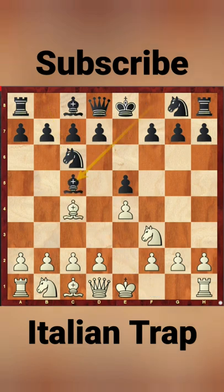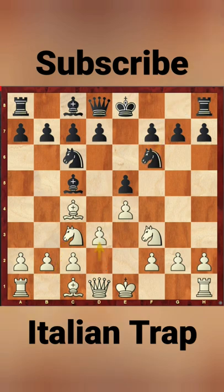Now the common move here is Bc5, Nc3, Nf6, d3, d6.